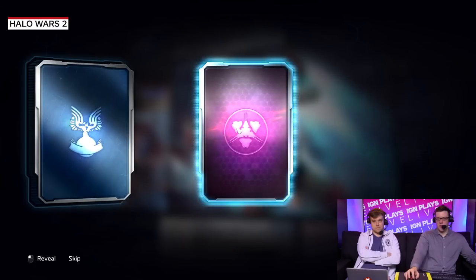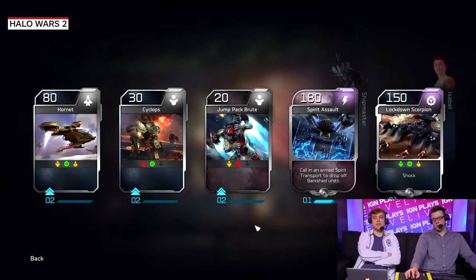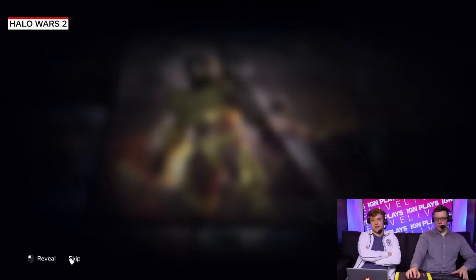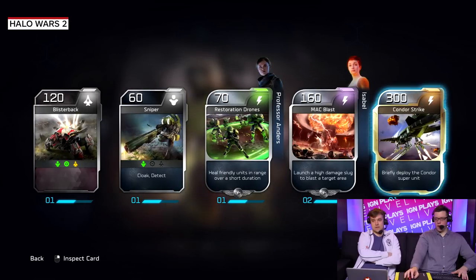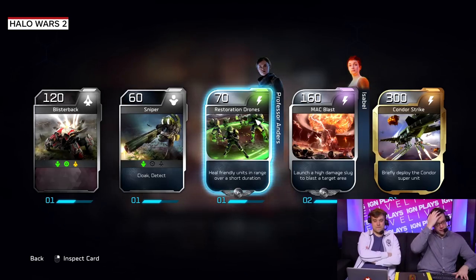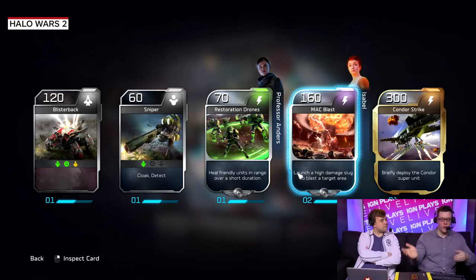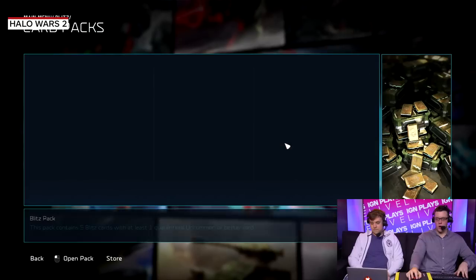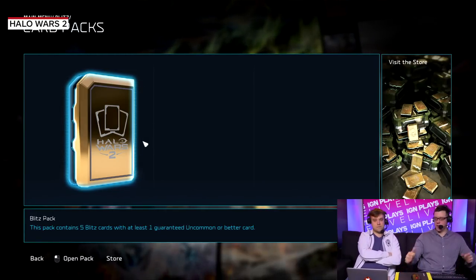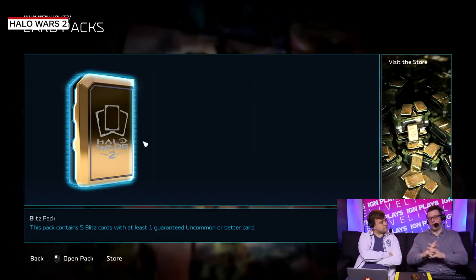Compared to Hearthstone or a Magic set which is around 300 cards, there's not a lot here in terms of cards. It'll be interesting to see how much support 343 and Creative Assembly drop for this game. Are they going to introduce new sets? I don't think they will, actually — unless this mode takes off. When you play a CCG or TCG, you expect continued support. I would be very surprised if we saw new cards. They may do new DLC commanders as the new cards, increasing the commander pool, but that's not as great because you're not increasing your favorite commander's card pool.